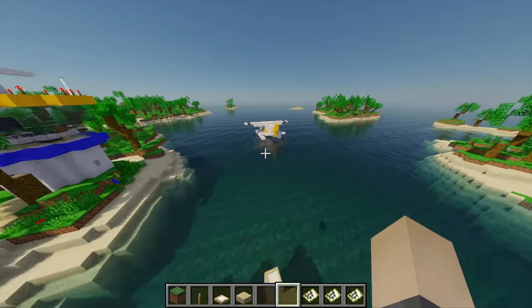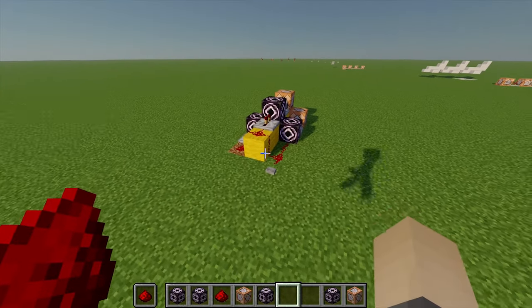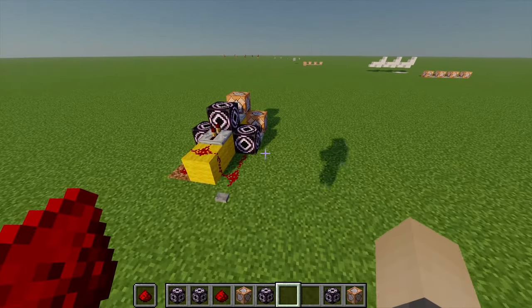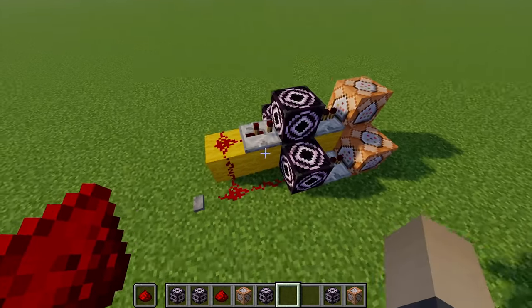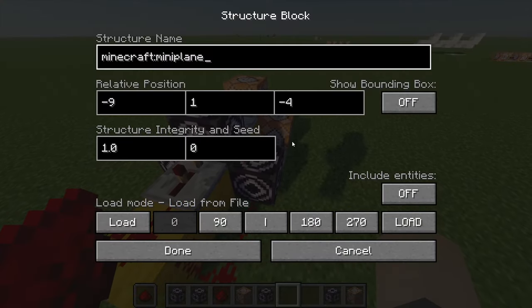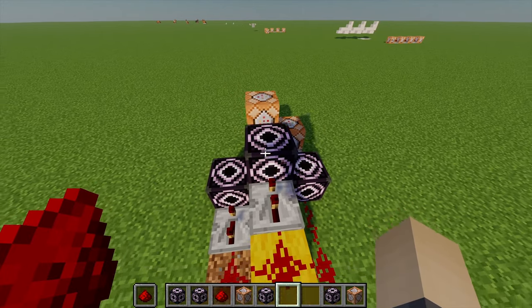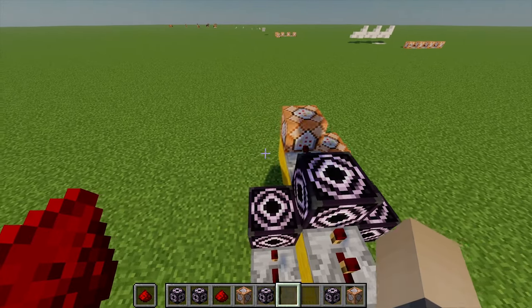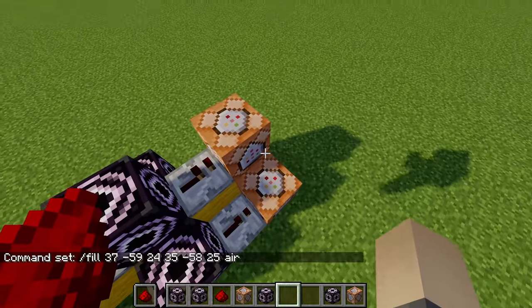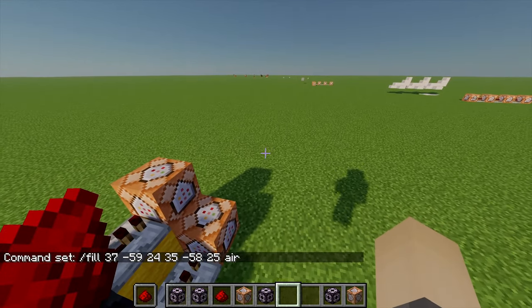With all our main assets built, I can now start to get this plane working. To move the plane, I'm going to be using a combination of structure blocks and command blocks. Basically, the structure blocks will spawn in one mini plane structure at a time, moving it one block across in whatever direction I want the plane to go. Then the command blocks at the back will destroy the back half of the plane to make sure it doesn't repeat itself or leave a massive trail.